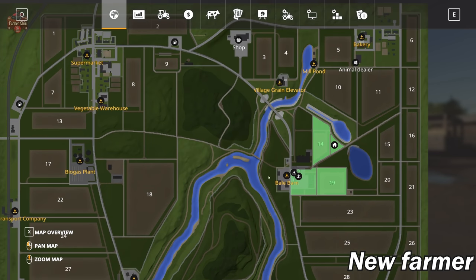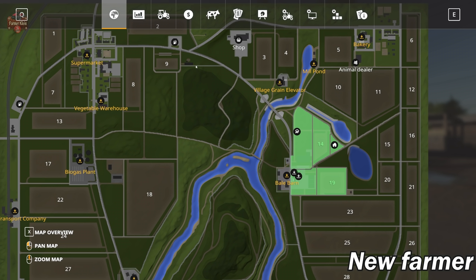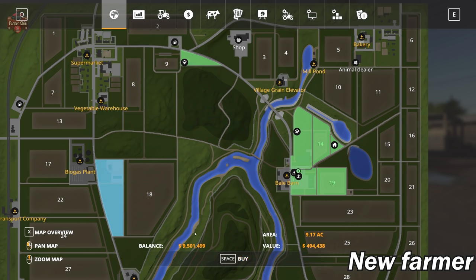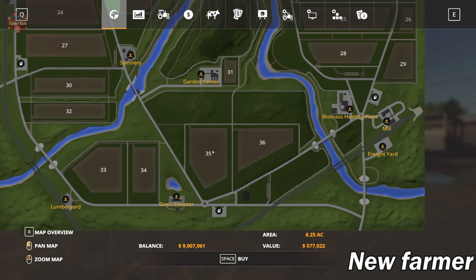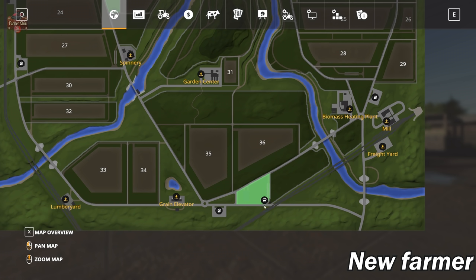We have the cow area, the chicken area, the pigs, and the sheep area. We also have the viable biogas plant at 577,000. Let's go ahead and take a look at our starting equipment.